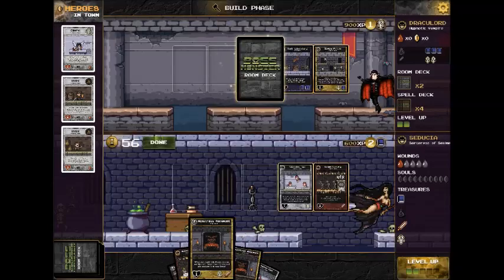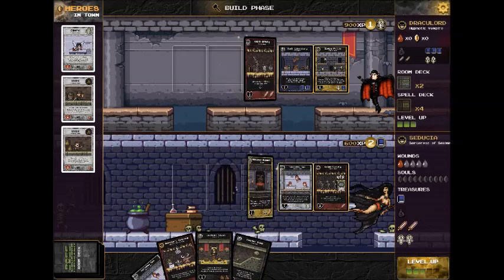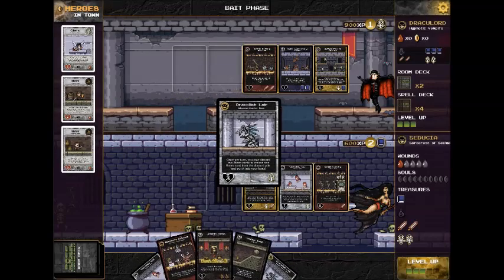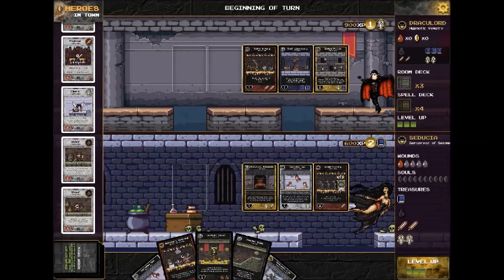I'm going to build a Monstrous Monument next. This card has a nice ability that lets me draw something from the discard pile. I can see Draculich Lair is in the discard pile — it's quite a nice card. So I'll pick that up and bring it into my hand, as well as Goblin Armory, which I get at the beginning of the turn.